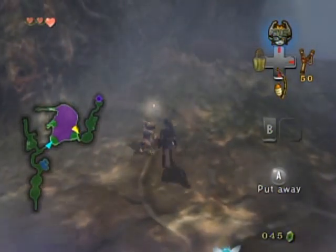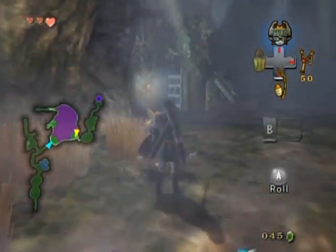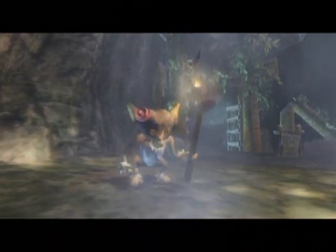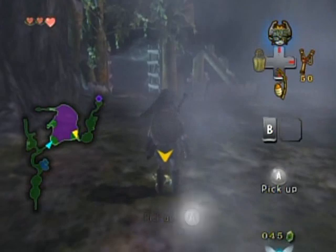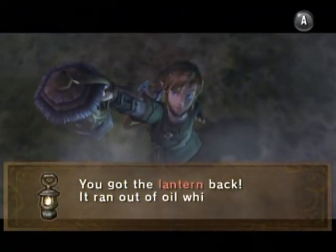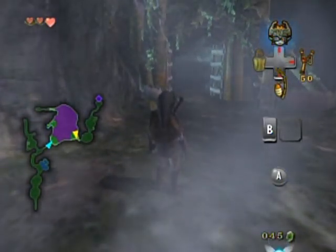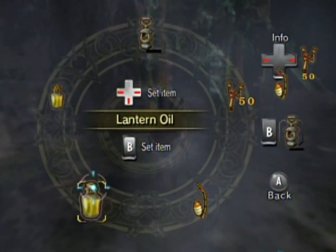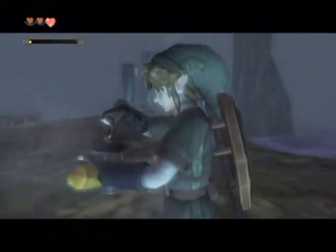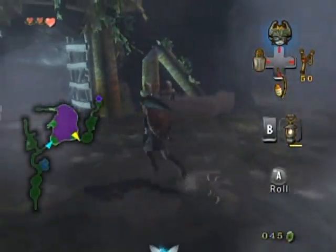A little bit more — I believe I could just run up there now, but I'll play it safe by staying behind the monkey. It throws your lantern on the ground to give it back, but it's completely run out of oil, and that will happen no matter how much oil you had inside the lantern. That's kind of the reason why you want to get some oil either here or from the shop coming up in the next area. So fill up the lantern like that, and now we can move on.